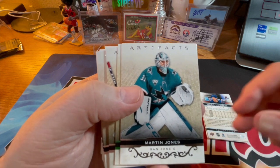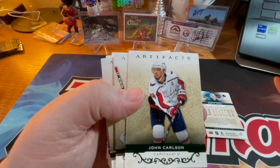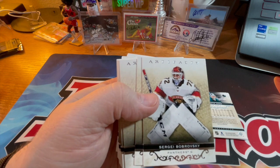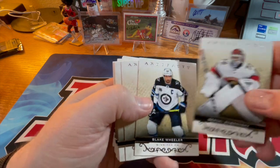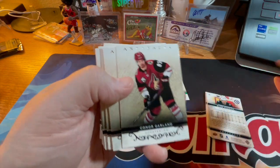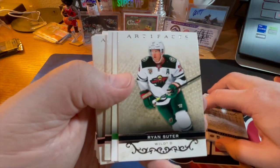Martin Jones, another green base card, John Carlson — he's a defenseman — Sergei Bobrovsky, there's the Panthers keeper. Blake Wheeler, he's been around playing for a while. Connor Garland and Ryan Suter.